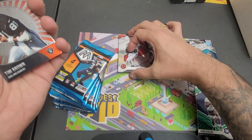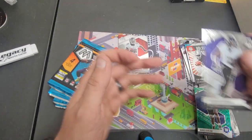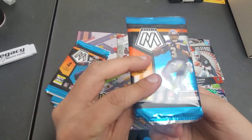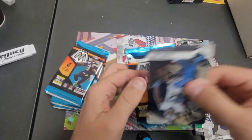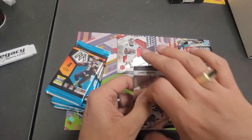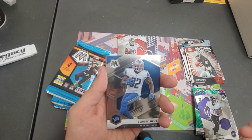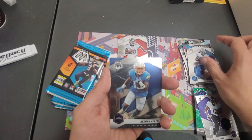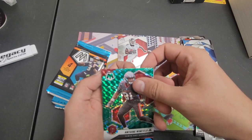We're gonna sweat that one out — Tim Brown and Rashad Bateman. We got a honeycomb — that's harder to find than a Genesis, that's a super short print. Can we get some goodness? I told you earlier in the parking lot there's a Genesis, a honeycomb lurking somewhere. Keenan Allen and Antonio Winford Jr.